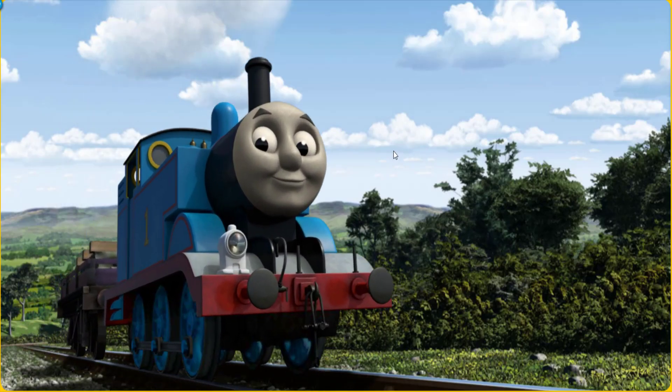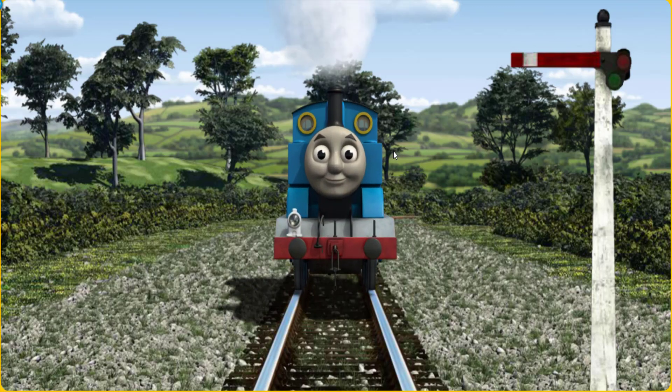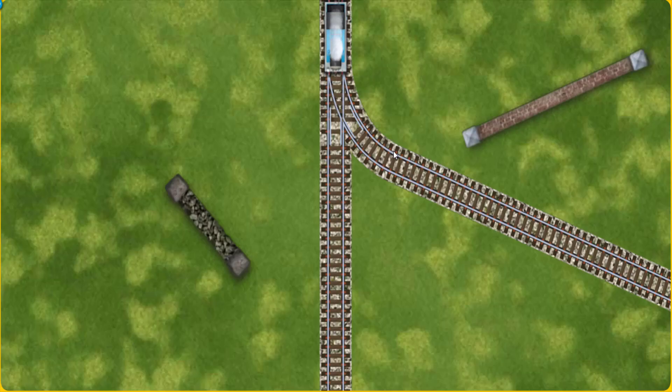Thomas pumped his pistons and puffed out of the docks. Suddenly, Thomas had to stop because of a broken signal. He needed to go a different way. Show Thomas the track that goes nearest to the shortest wall.